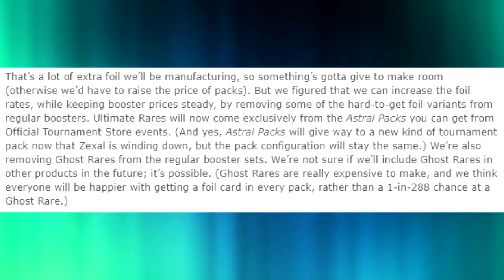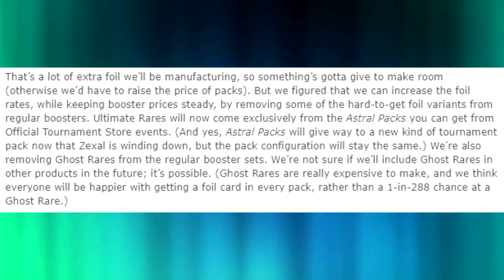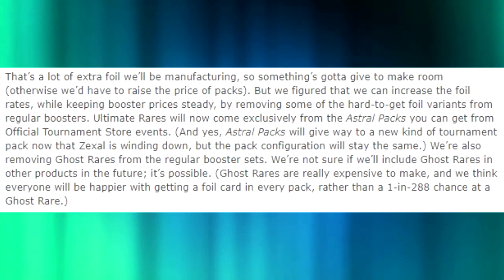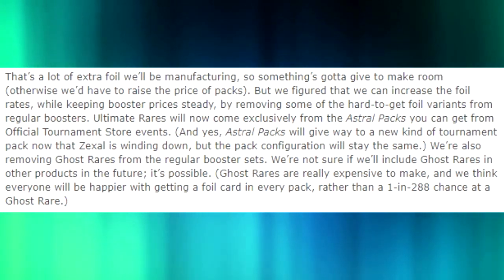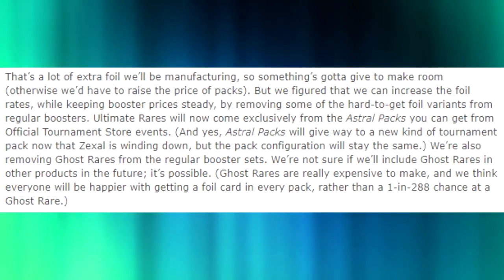This announcement said that Ultimate Rares and Ghost Rares would be gone, there would be a holographic card in every single pack, and two secrets per box. The article says: 'That's a lot of extra foil we'll be manufacturing, so something's going to give to make room' — otherwise they'd have to raise the price of packs. They then say: 'We figured out that we can increase the foil rates while keeping booster packs steady by removing some of the hard-to-get foil variants from regular boosters.' Ultimate Rares would now come exclusively from Astro Packs at official tournament store events — what we now know as OTS packs. They also removed Ghost Rares, noting they were 'really expensive to make,' rather than keep players at a 1-in-288 chance.